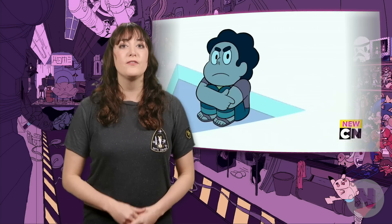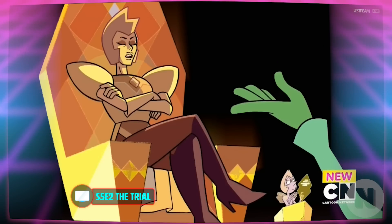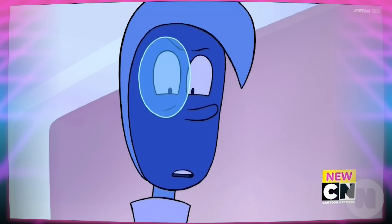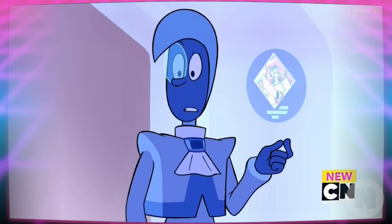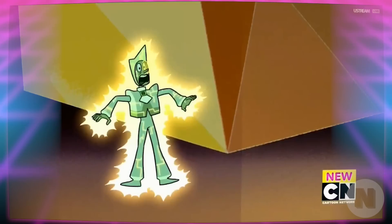Once on Homeworld, Steven is put on trial for his mother Rose Quartz's crime — shattering Pink Diamond. The Homeworld gems believe in due process, and Steven gets a defense attorney, a Blue Zircon, who goes up against a prosecuting Yellow Zircon. During the trial, Steven takes responsibility for his mother's actions by attempting to confess to the shattering. However, Steven's muddled confusion leads his defense gem to discover something very interesting about the case — it doesn't make sense. Steven learns that his mother may not be responsible for the shattering when the Blue Zircon makes a case that Rose Quartz couldn't have done this, but a Diamond definitely had the power to do so. Yellow Diamond poofs both Zircons before the trial concludes.